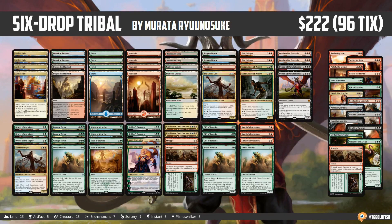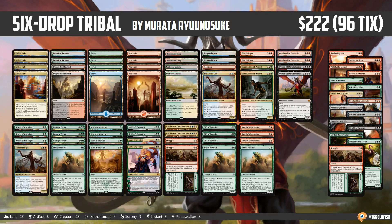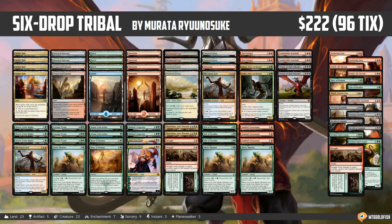Hello everyone, it's Seth, probably better known as Saffron Olive, and it's time for another Instant Deck Tech. As you know, Tuesday means it's Type 2 or Standard Tuesday, and we have a super crazy list to look at today. I'm calling this one Six Drop Tribal because I believe this deck is playing more six drops than any deck I have ever seen in the history of Magic in any format. It comes to us from Maruta Runasuki, who took it to a Top 8 finish in a small Japanese tournament — congrats to Maruta on a super sweet deck.